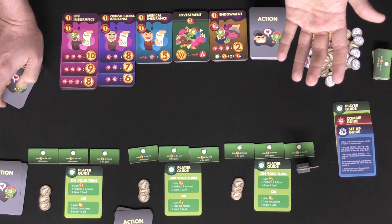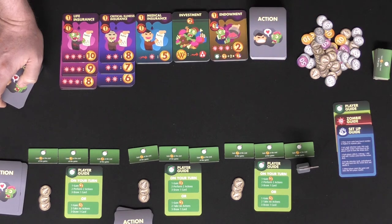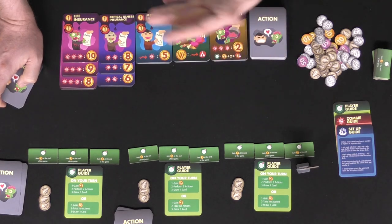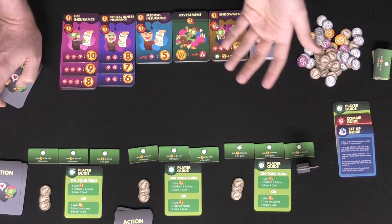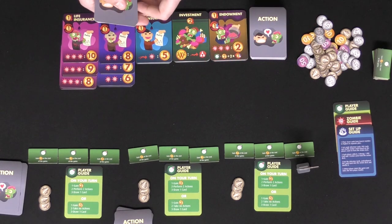At the beginning of your turn you're going to go ahead and pay for any insurance that you may have. If you have insurance in front of you that has a little symbol with circular arrows, that is how much you want to pay at the beginning of every single one of your turns — basically meaning you're paying at the beginning of the month for your insurance so it doesn't lapse. If you don't pay for it, you're going to lose it. And then you'll take your turns.